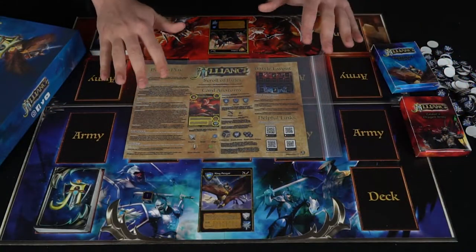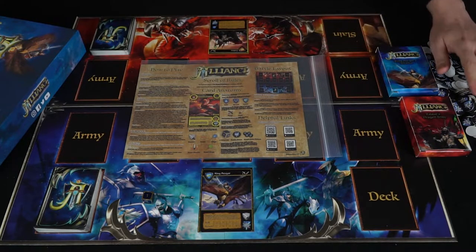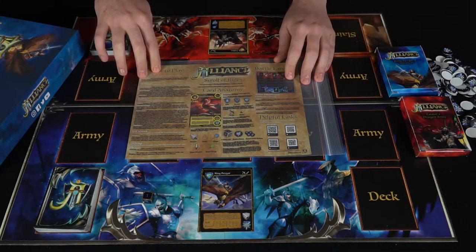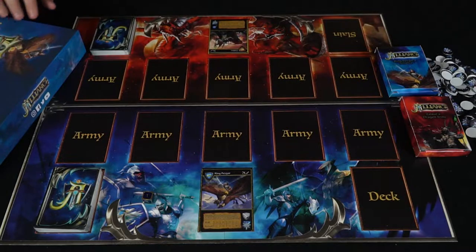Let me take you down below and show you what the game looks like, then I'll talk about how to play it. Here we have Alliance the Card Game and everything included in the starter kit, which plays two players. There are deck boxes for the blue and red player, along with tokens that are more than enough for placing on your army units as they take damage or lose health. Over here are the rules and helpful links, along with the game box.